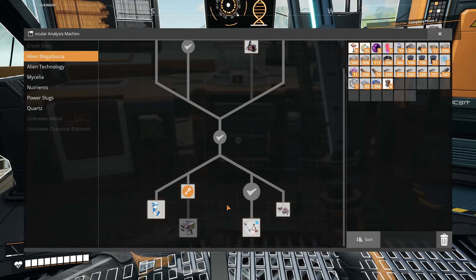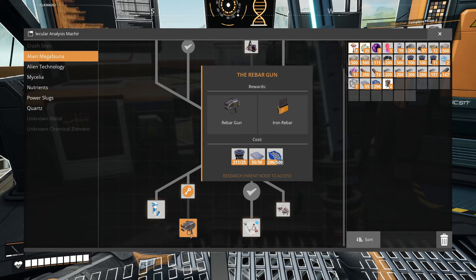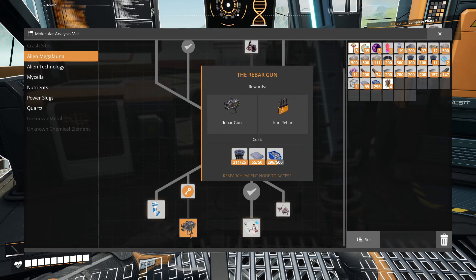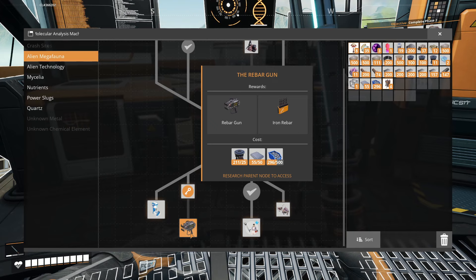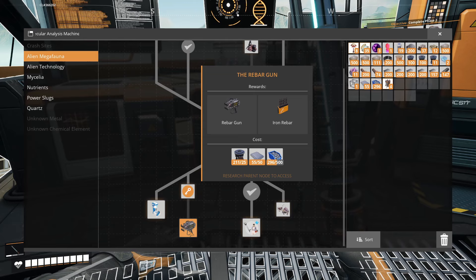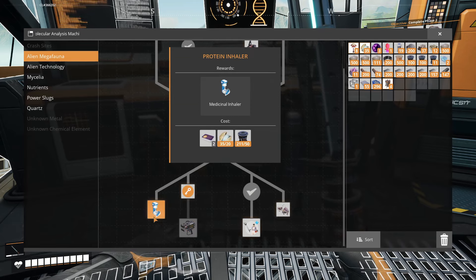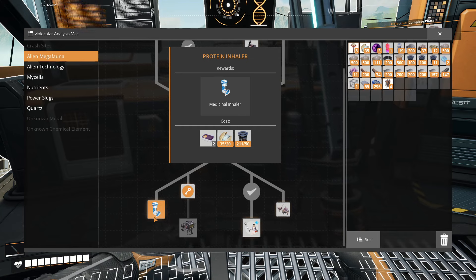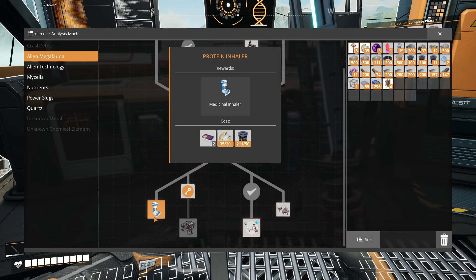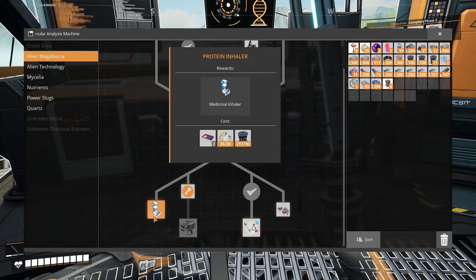The rest of the technology tree isn't super important. You can pick up a gun, but I've barely used it because the Xenobasher we unlocked is just fine for killing pretty much everything. Just keep in mind that carrying ammunition clutters your inventory. There's also the inhaler which lets you heal yourself — nice in a pinch during exploration — but this isn't really a combat-heavy game so getting killed shouldn't be common.